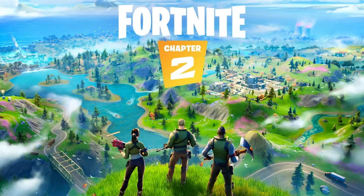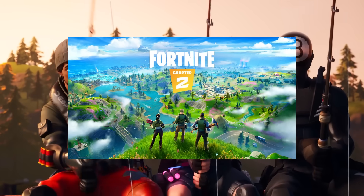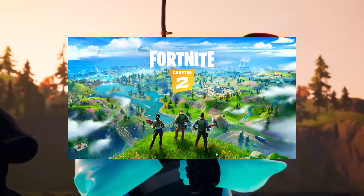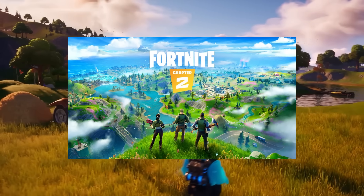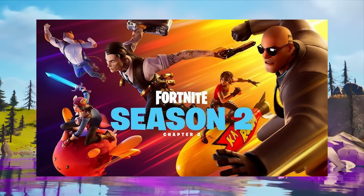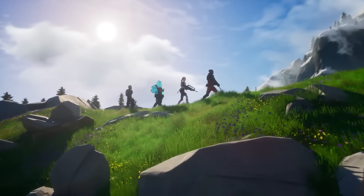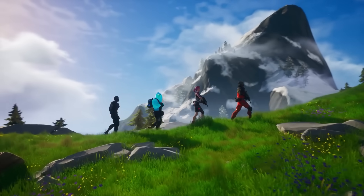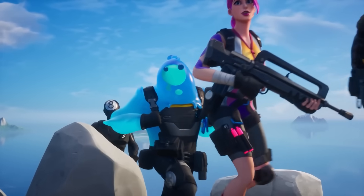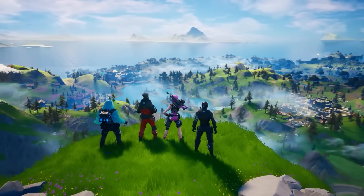At the start of Chapter 2, Fortnite decided to lock in and give us one of the best Key Arts of all time. Chapter 2 Season 1's Key Art is simply great because it's simple, and yet it shows so much — it shows the whole map as well as some new mechanics like the boats. Even if this Key Art doesn't show too much gameplay or Battle Pass characters, this is still easily top 10 Fortnite images of all time. Chapter 2 Season 2 gives us all of the main agents against a cool-looking background, but not Peely, Deadpool, or Maya — fuck those guys, I guess.